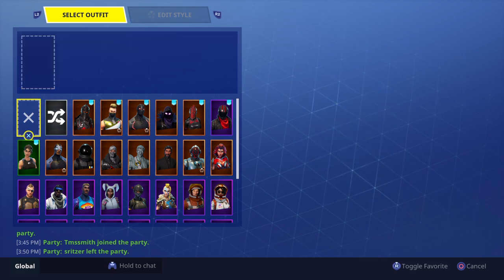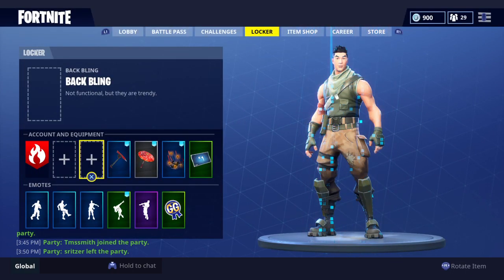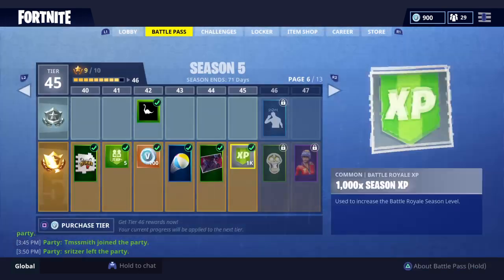Click X on one, then go to the right, click X again, and just keep spamming this. Eventually it glitches out and just gives you a no skin.